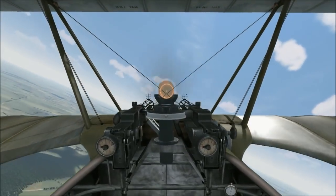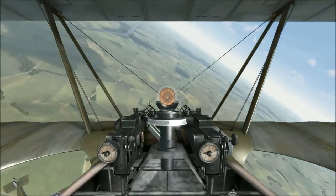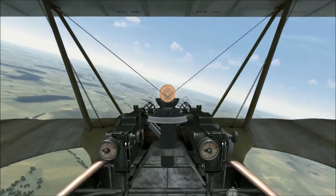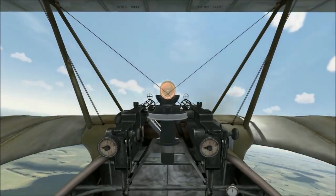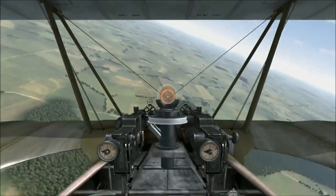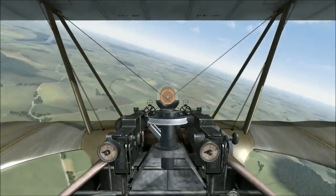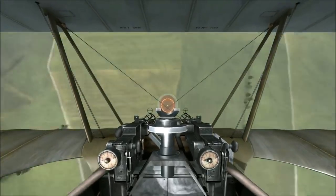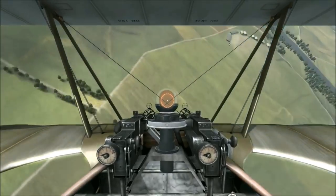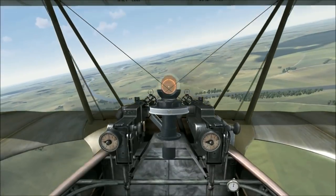Now the left spin in the DR-1 is not very aggressive. In fact, I'm doing everything I can here to hold it into a left spin. There went a Camel — we'll get him in a minute. The plane doesn't spin to the left very aggressively; almost anything I do will bring it out. The recovery procedure is still technically the same, but it just comes out so easily to the left. It is descending like crazy and turning very tightly, but the left spin in the DR-1 is just not a very dangerous thing. As you can see here, it's difficult to hold it into it at all, but recovery procedure is the same.